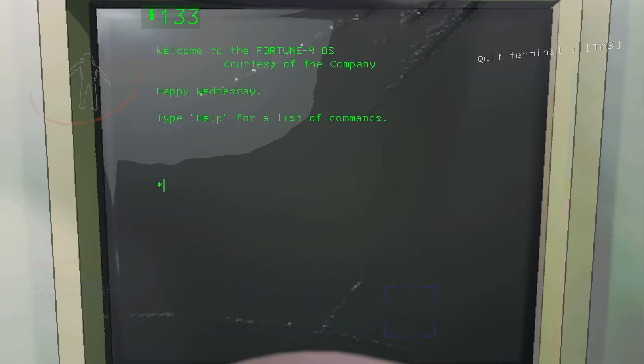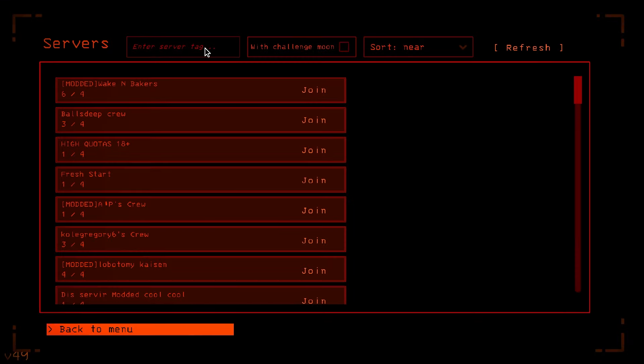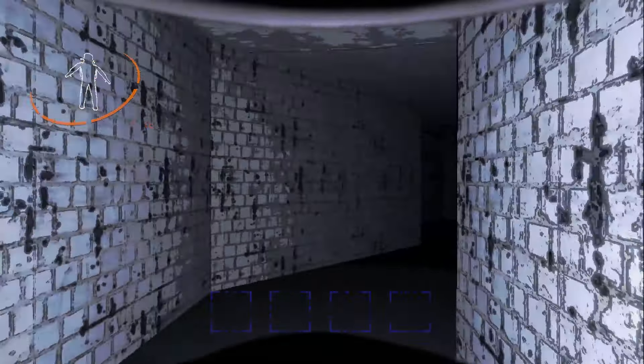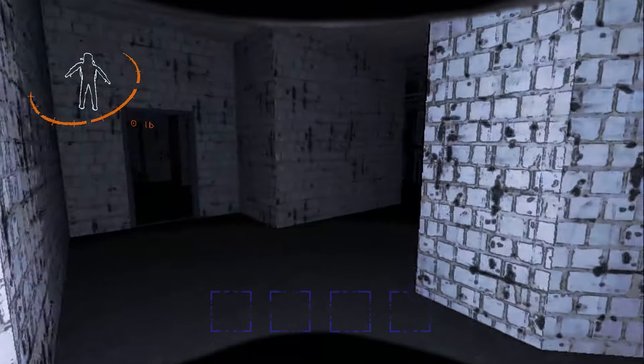You also get a random starting amount for equipment — ours is like 133 dollars it looks like. When you go to join a crew, you'll see up here the server tag — you can type in your server tags. You can also choose with challenge moon.